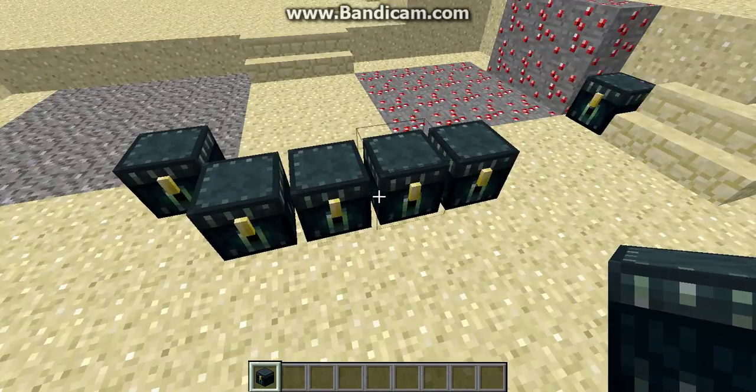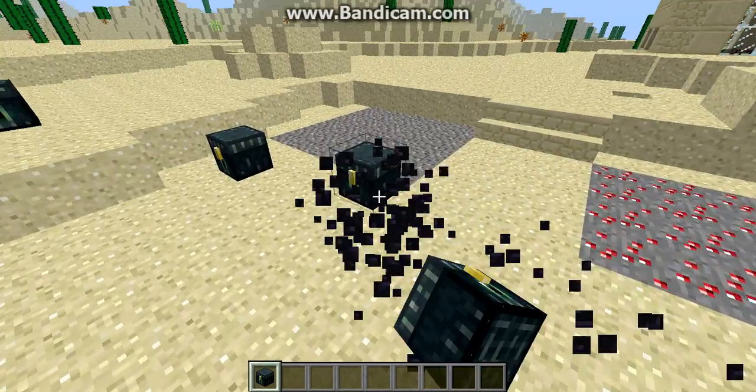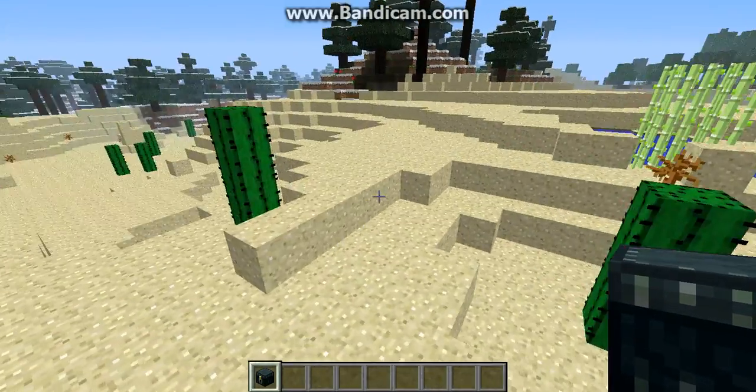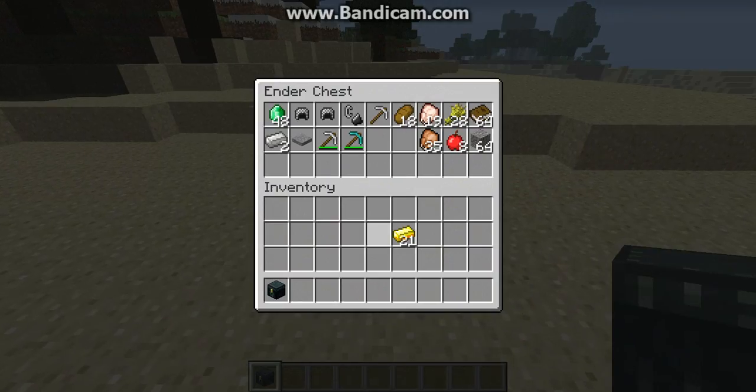They don't stack double, as you can see here. And it's pretty cool because if you break every single one, the stuff doesn't pop out — it's still there. So if I go make a new base and just place a chest down, all my stuff is still there.